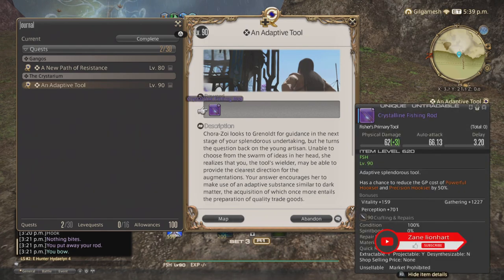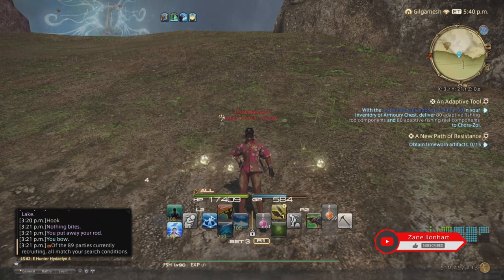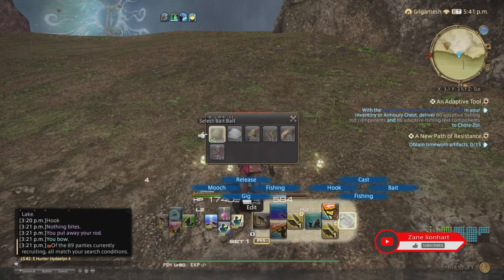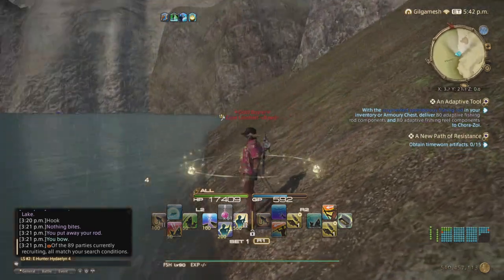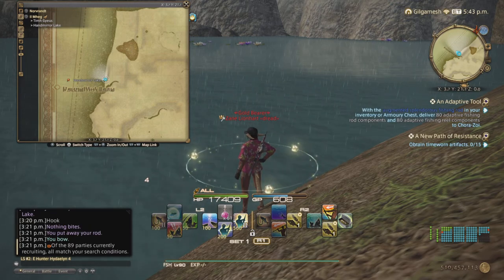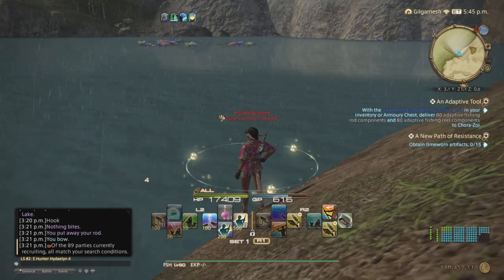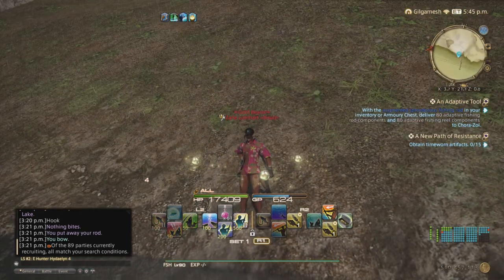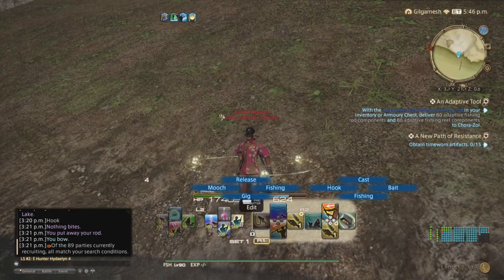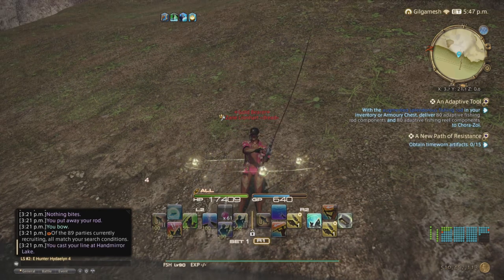Now we need 80 instead of 60 this time. The fish is going to be the exact same way we got the first set — you're going to use your select bait balls. The first one is going to be here in Ilmeg at X3.7 Y21.1, next to the Handmirror Lake. It's going to be an 8-second fish, just like the first time, so go ahead and use your macro here. Make sure your collector's glove is on, as always.